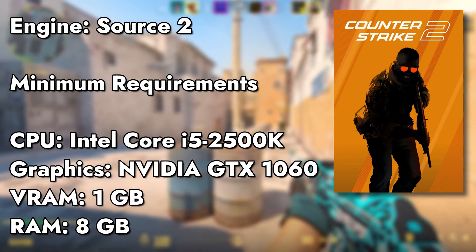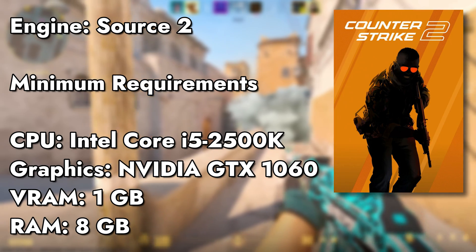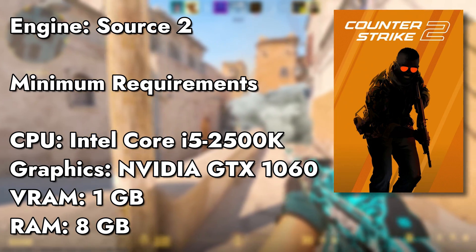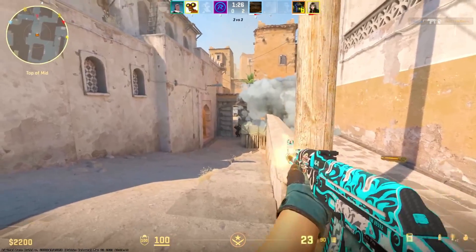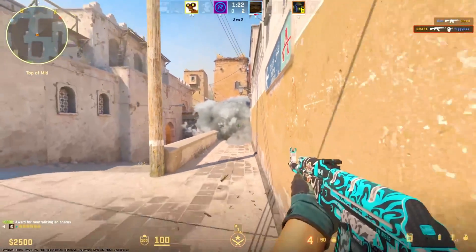Counter-Strike 2 is a game from 2023, which is currently running on the latest version of the Source 2 engine, and these are the minimum system requirements of the game. Let's see how much performance we can achieve on our low-end machines after applying some graphical tweaks.